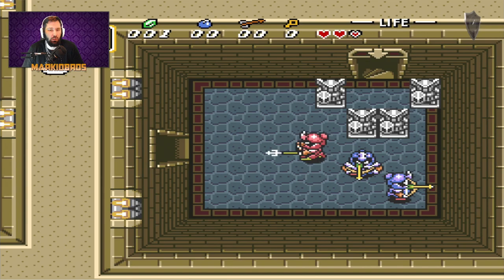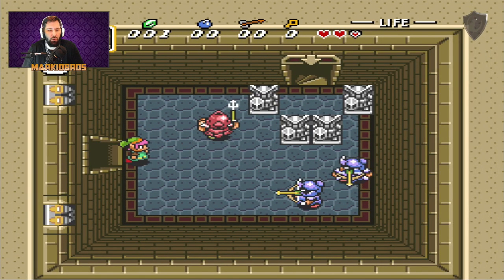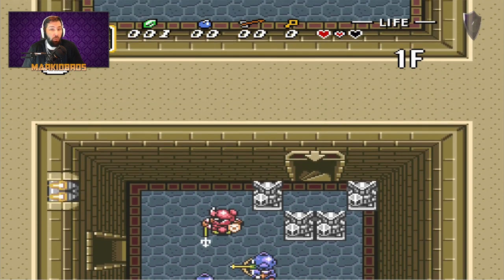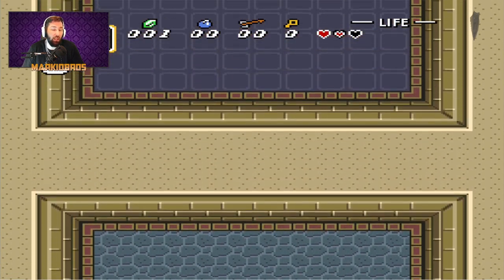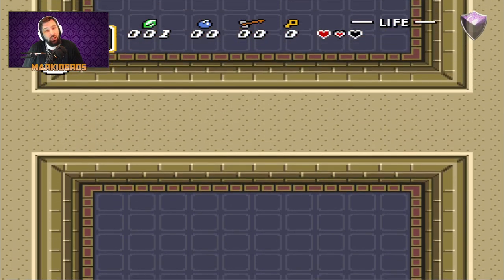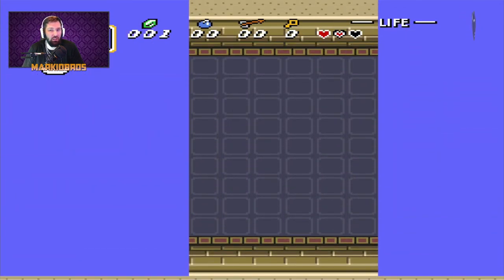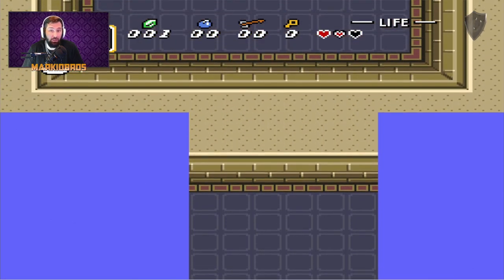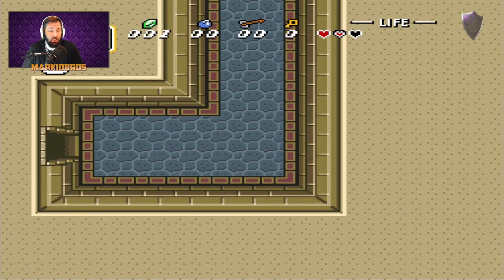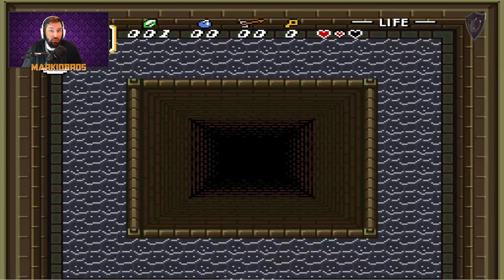Now we have to go left, go through the door, then go right, go back through the door, and then we continue back up. What I just did there was I went left, appeared through the door, went right into the door, came out of the door, accidentally fell — which is fine — and then I went back into the door and re-entered the glitch. There's probably something else that you can do there, but again, for the sake of the video, this is going to be a case of just making it as easy as possible.